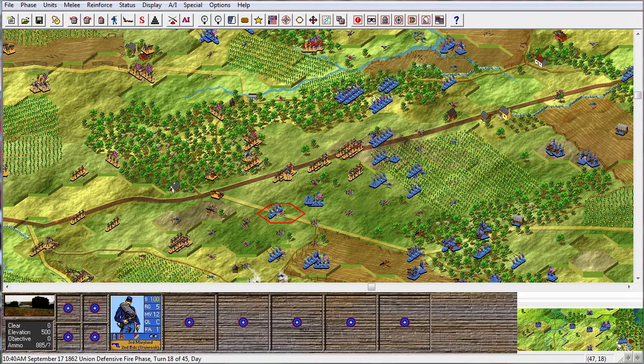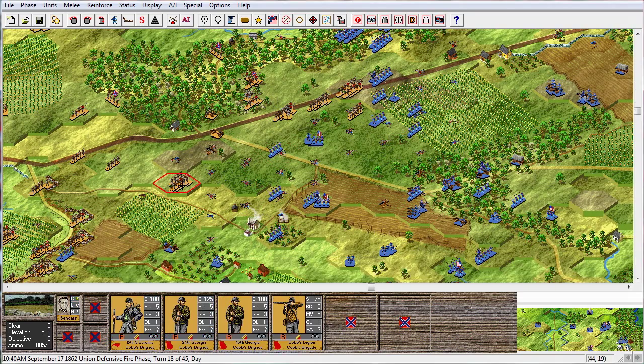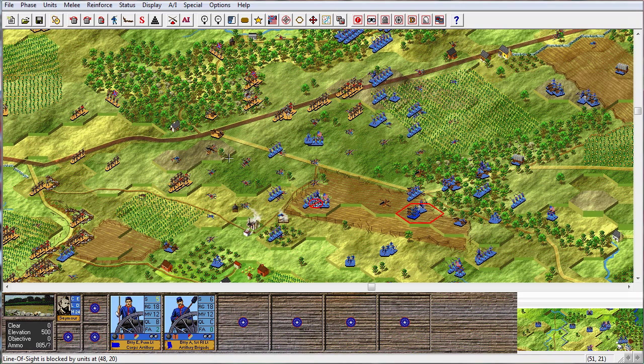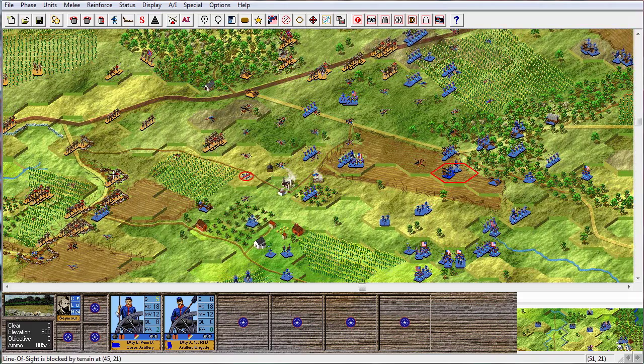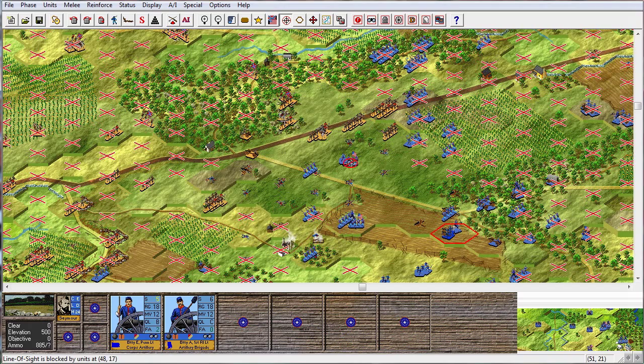Those guys — you can hit them. No effect, unfortunately. But we do have these guns and they are gonna have quite the effect on this little group here. We can actually not hit them? What about any of these guys within range? None? We can't hit anyone because of those guys — they're in the way. Oh my god, the AI actually did something right.